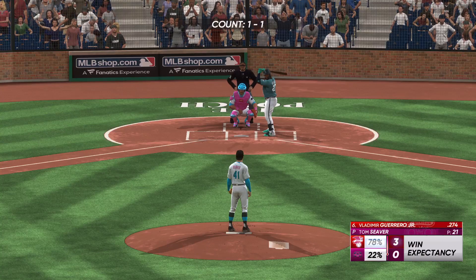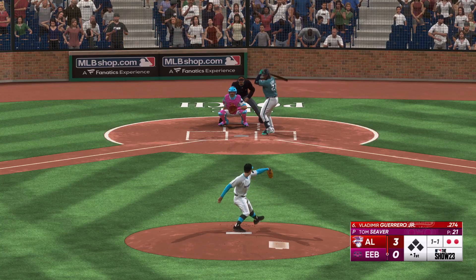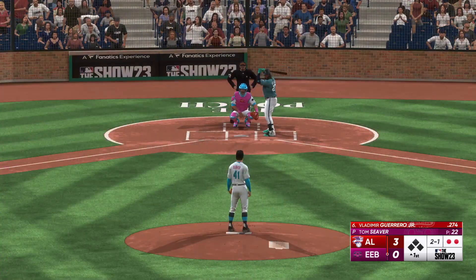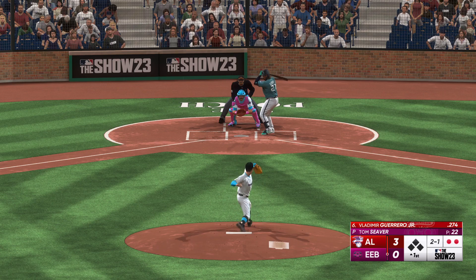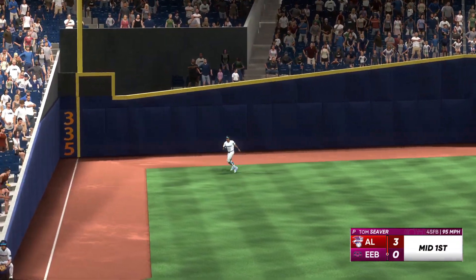Bases empty with two away, here's Vladimir Guerrero Jr. That misses the zone, now two balls and a strike. Lots of pitches thrown in this first inning — it's kind of that nightmare scenario for starting pitching. But it's still early enough he can settle in and get some length if he just cleans up his mechanics a little bit.